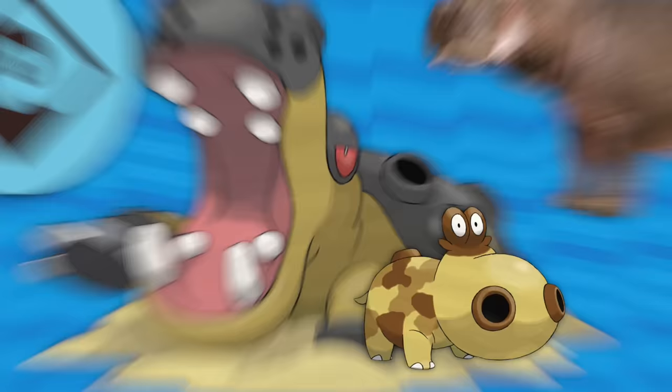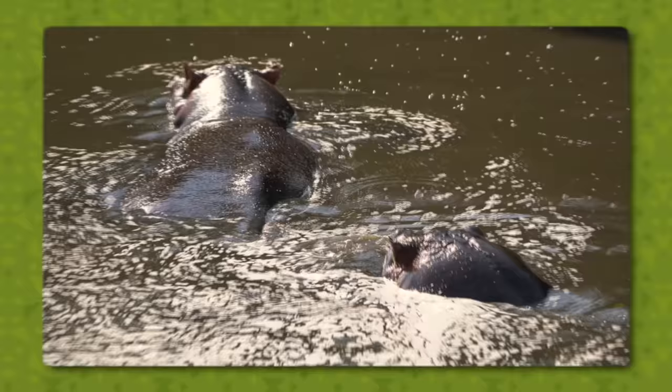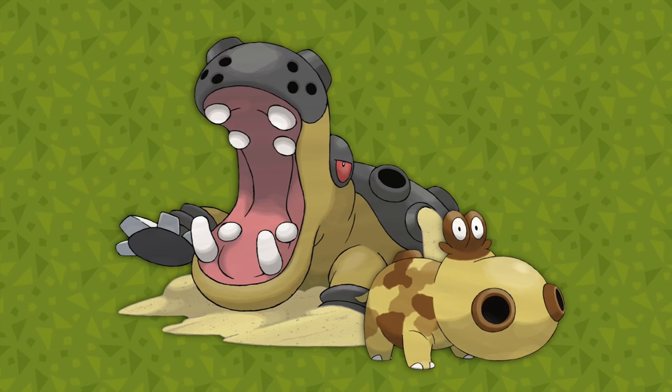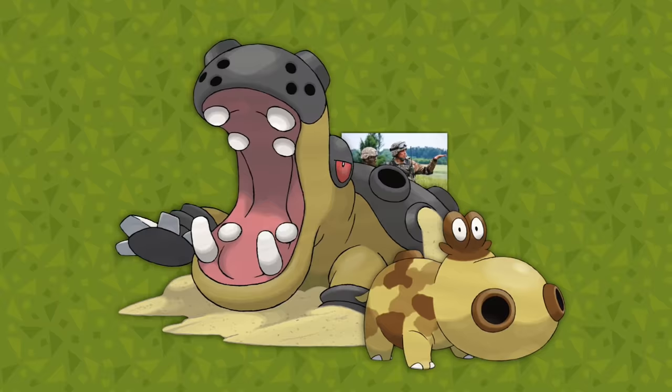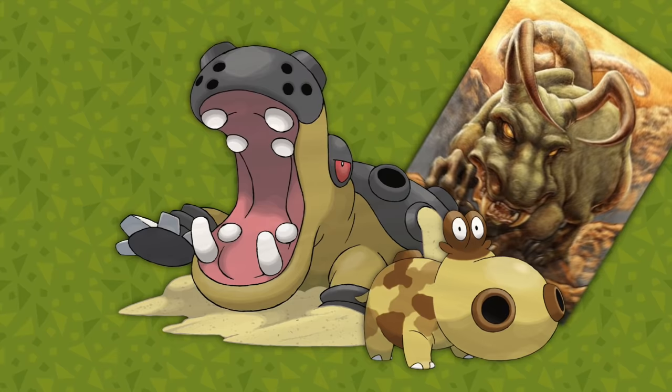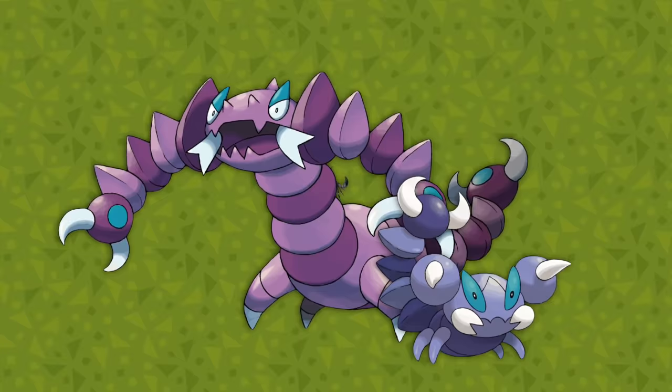Hippopotas and Hippowdon are first and foremost hippopotamus, but they hate the water. Instead they live in dry places and cover themselves in sand to protect against germs, similar to real hippos and sun protection with muddy water. These Pokémon have spouts all over their bodies that expel sand, like sand blasters — and they look just like big nostrils. Also worth mentioning is the mythical creature the Behemoth, said to have the head of a hippo and sometimes depicted as just a giant hippo — specifically a sand hippo that lives deep in the desert.